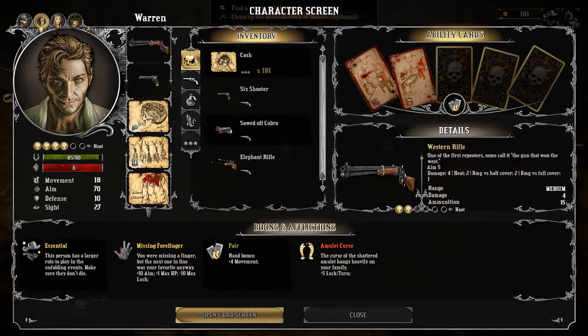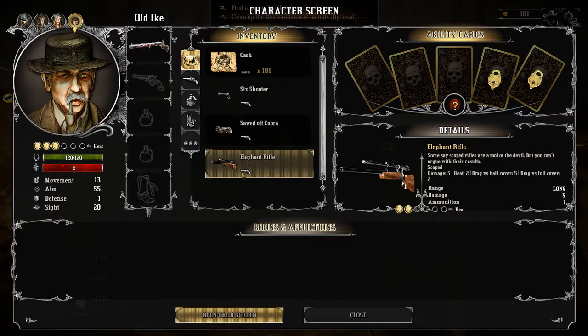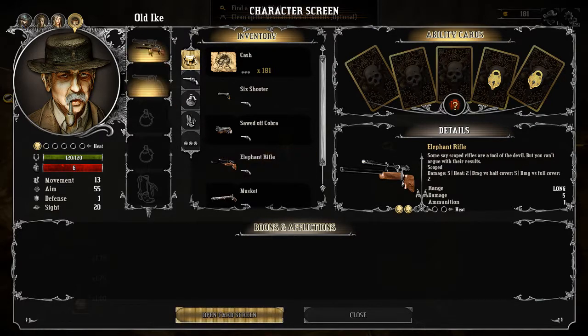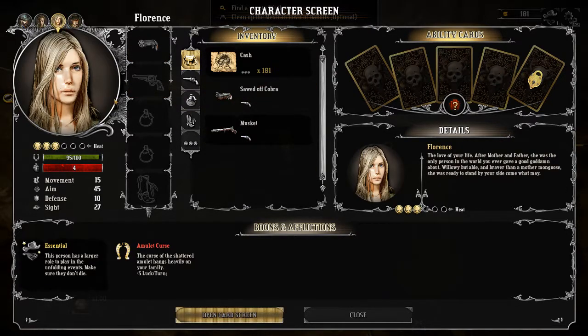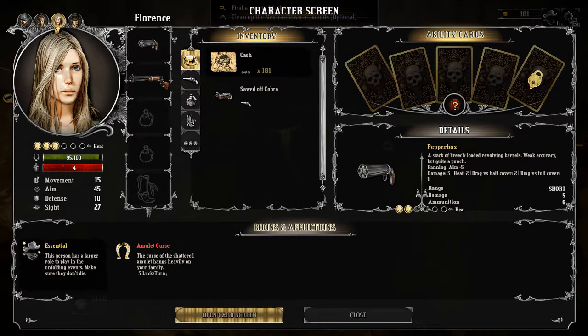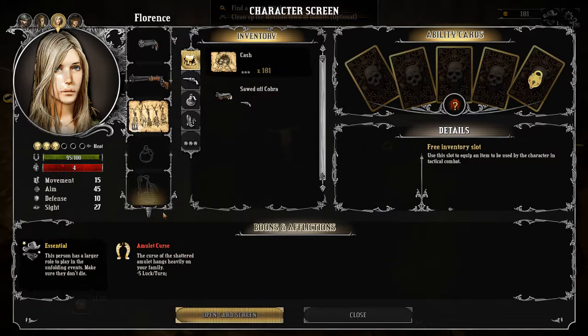The elephant rifle deals 5 damage. The old guy's rifle, the musket, deals 8 damage — I really like it, but the elephant rifle is also pretty good. Let's give the old guy the elephant rifle and the six-shooter. Florence will get the western rifle and the musket, plus a pair of herbs. We're missing talismans, but that's okay for now.